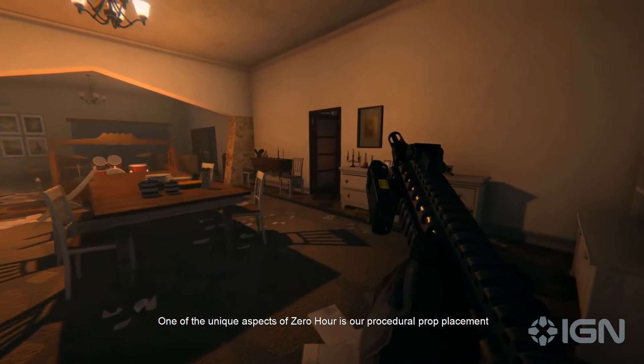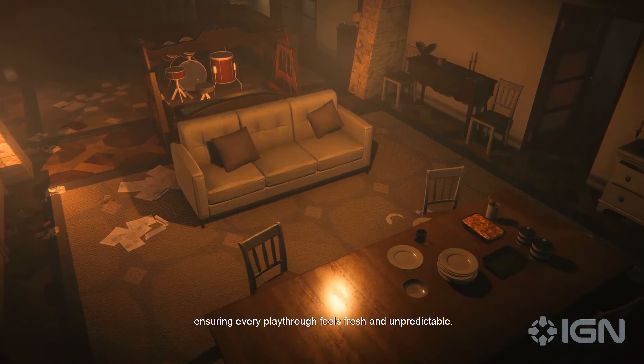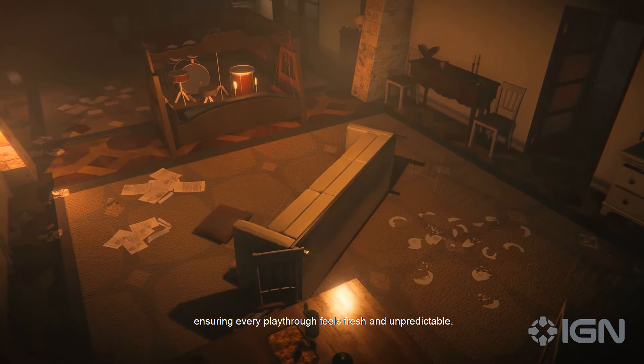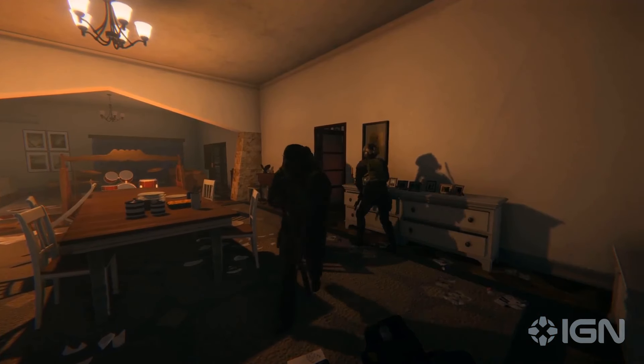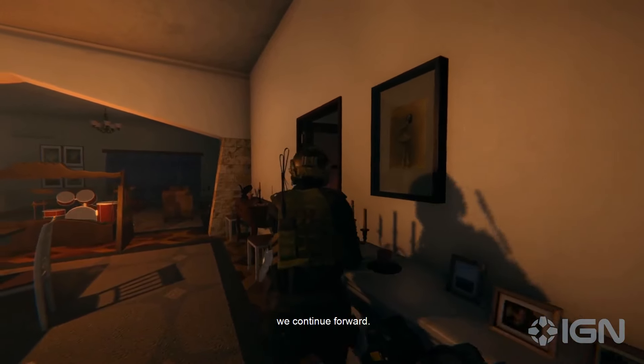One of the unique aspects of Zero Hour is our procedural prop placement, ensuring every playthrough feels fresh and unpredictable. While two of our members escort the ambassador's wife and their child, we continue forward.